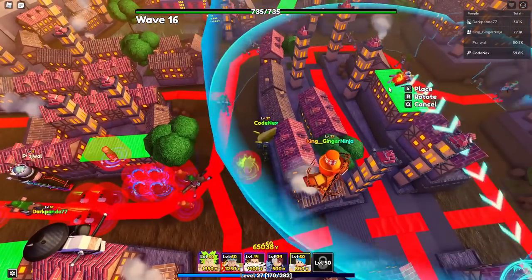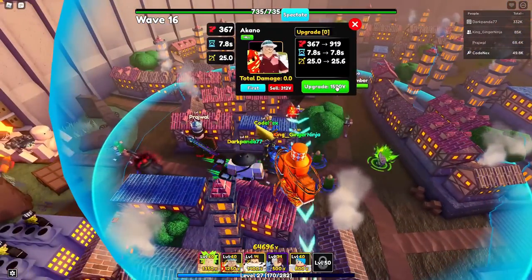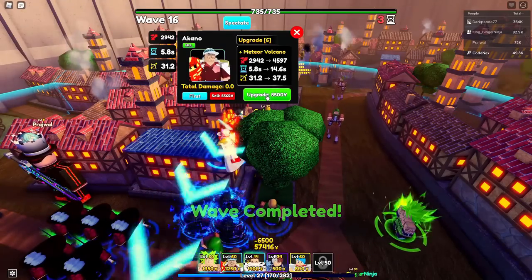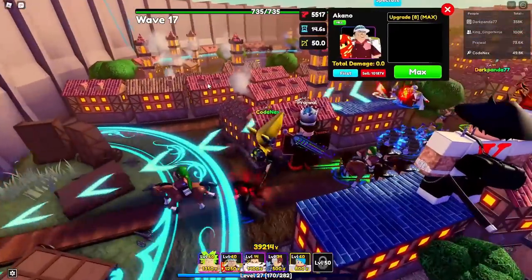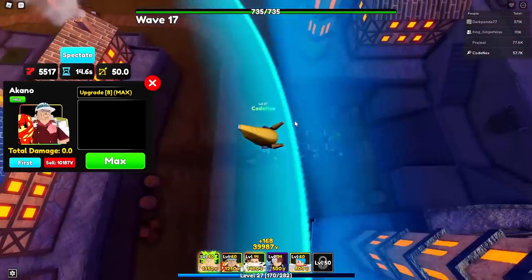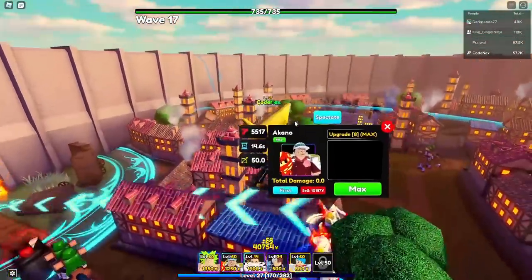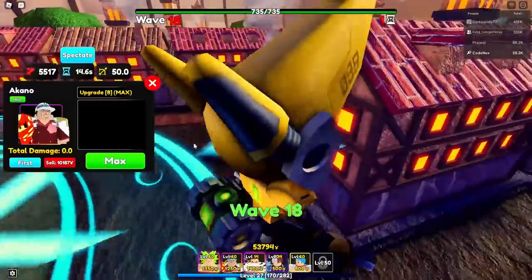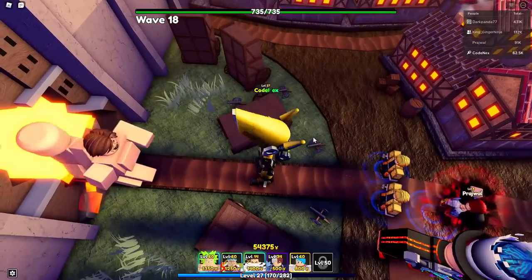Akano is not full AoE but his damage makes up for it, and he has a burn effect. Now for Evolved Katakuri - Mochi Charlotte. He's not a DPS character; at level 14 evolved he only does 1,500 damage, while some legendaries like Goku Blue do more. But the slow effect is what matters. I'm setting Todoroki to 'last' targeting so he attacks the frontmost enemies, creating a double slow combo with Katakuri.